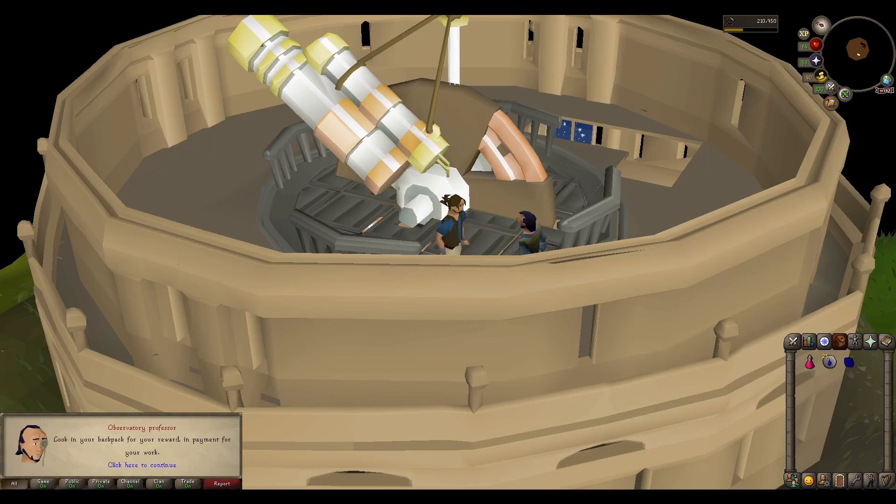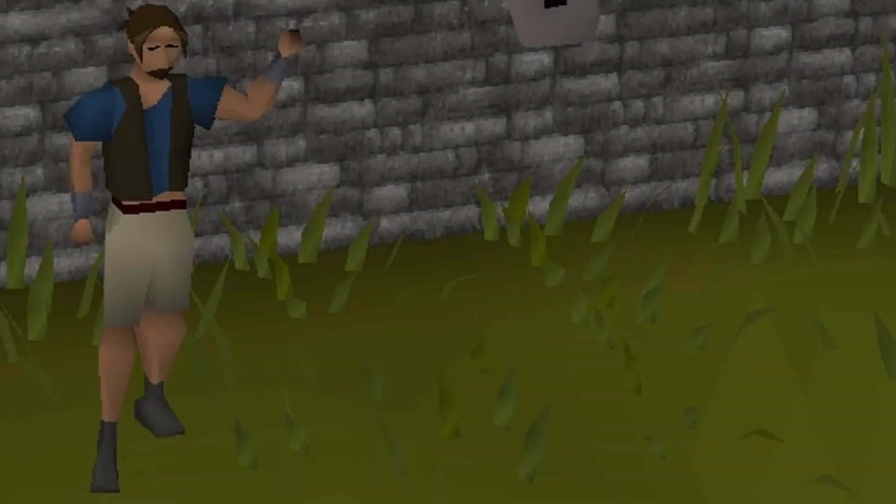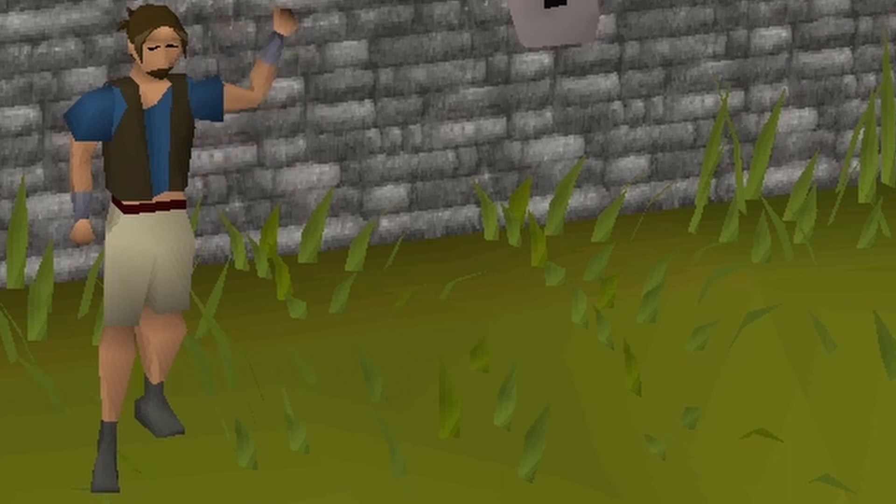After completing this quest, the Assistant tells you his and the Professor's real names, which are Patrick and Mambo Dunaruna. Join me next time, where I'll explain the lore behind Watchtower.